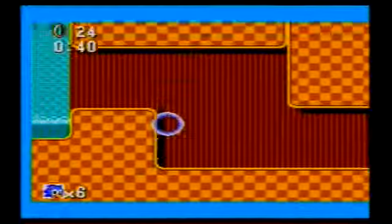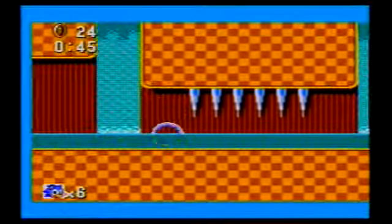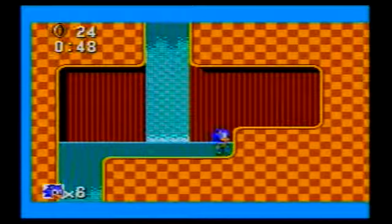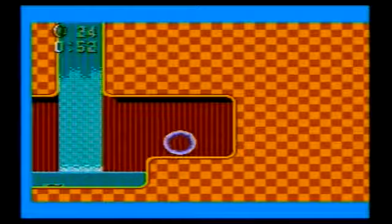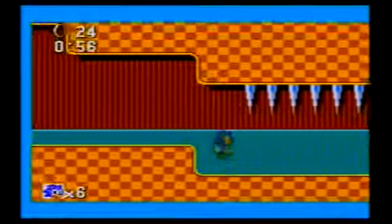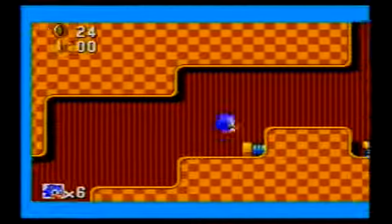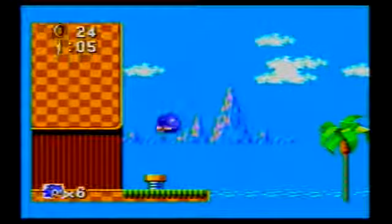What was that thing you just got there? I've never seen that item before. Oh, and that monitor was a checkpoint. So they got rid of the regular checkpoints and put them in monitors? Yep. And what's that? I don't know, what could it be? That, my friend, is a Chaos Emerald. So you don't need to go to a Special Stage to get it? Nope, you have to find it in the stage. That's... different.